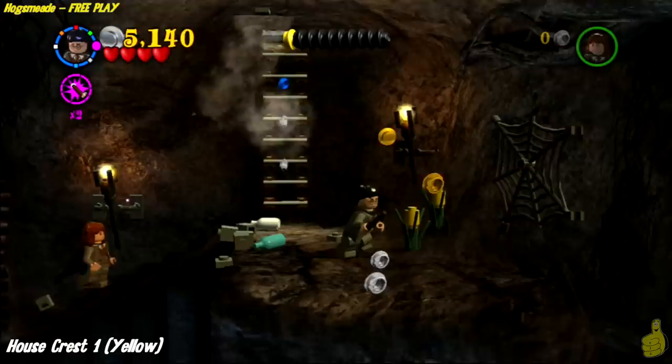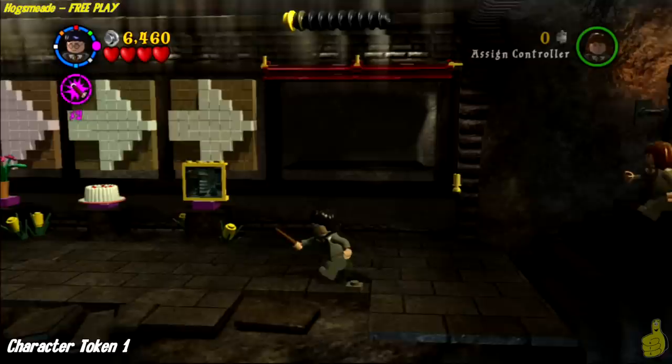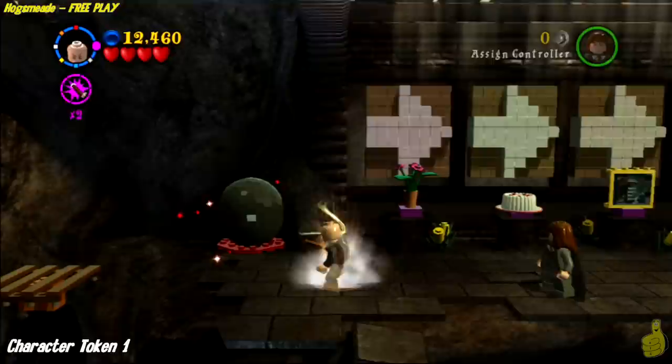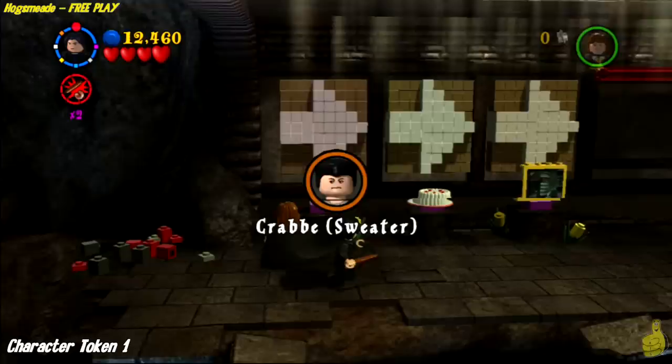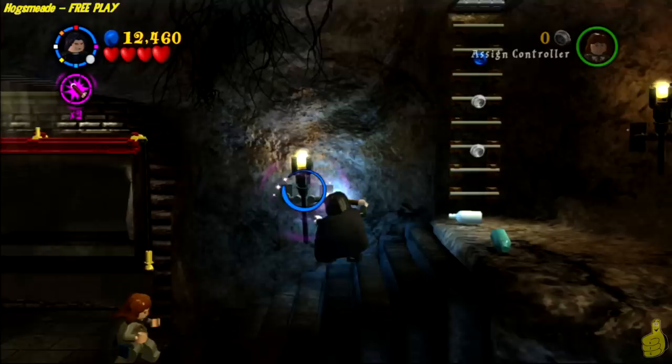The last two spider webs are right at the top of the ledge after solving the cake, picture, and flower puzzle. That wraps up the first house crest — three more coming up. There was a black glowing orb over here — use your dark magic on it to get the first character token. It's important to grab that before going up.